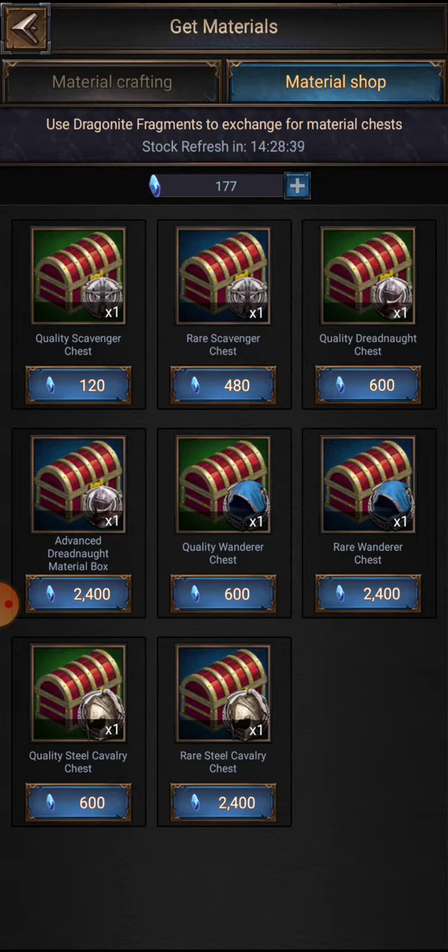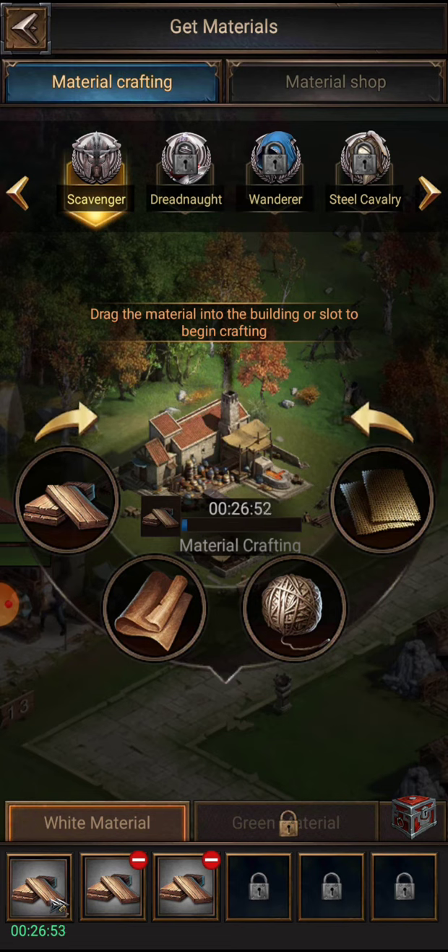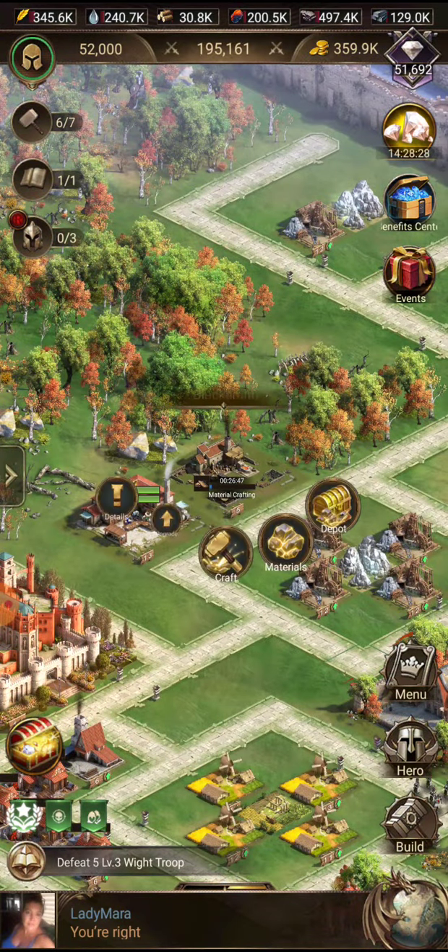Don't go crazy and be like, 'I have points, I need to spend them.' No. Hold that. So there's the materials that you're processing — that's how you process.